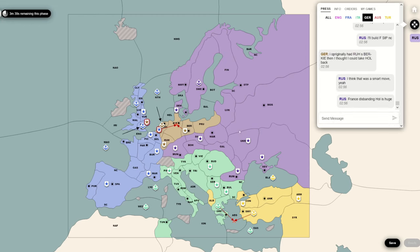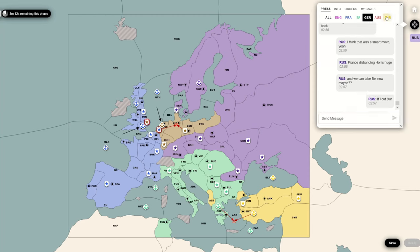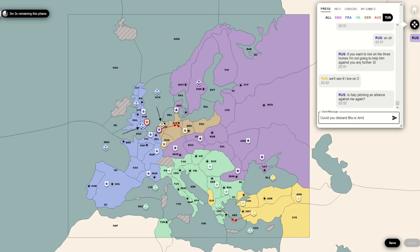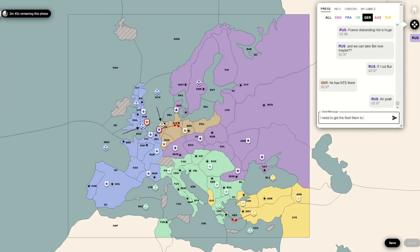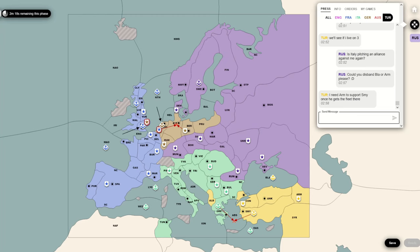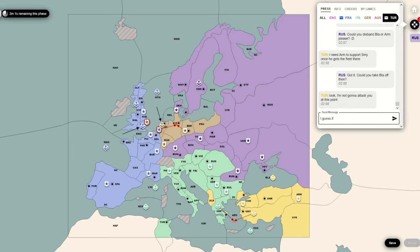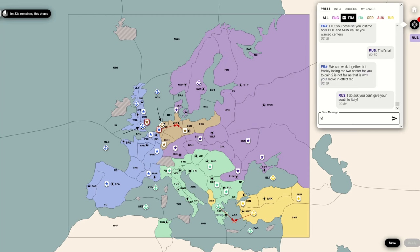Two is still a pretty solid number, and this is the point in the game where I finally build a fleet. It's super late. The main reason I build a fleet here is so that I have units to tap North Sea if I need to. It's not actually so that I can push past Edinburgh, Liverpool, London - I still think they're out of reach, especially since this is a game capped at 1910. I should have mentioned that earlier - this game ends in winter 1910.